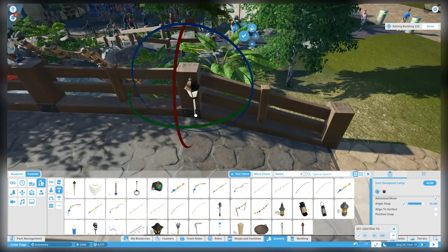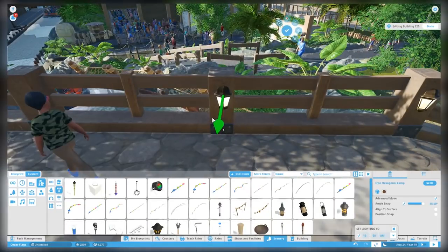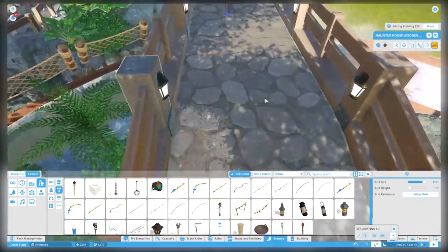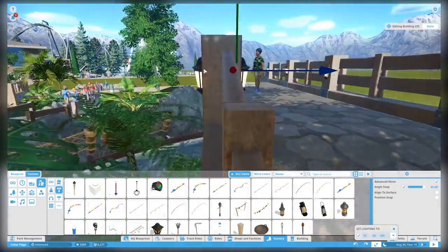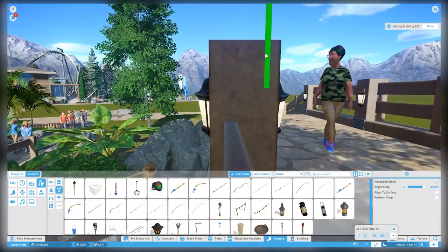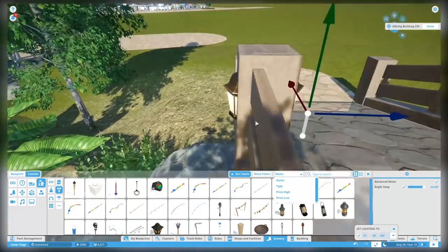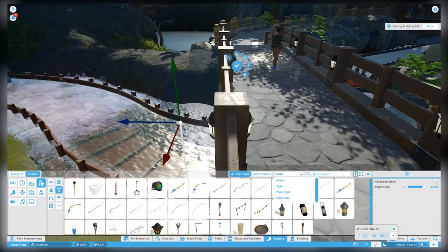The final thing in this time lapse before going to the live portion is adding some lighting. We haven't been doing a lot of lighting in the park, but this bridge felt so close to being done I just wanted to finish it. We add a little lighting and then that's it — we don't even connect the path up yet, but I'll show you that in the live portion.